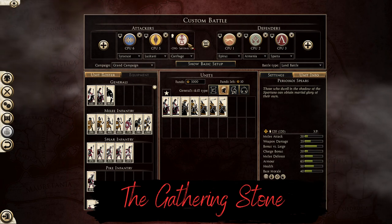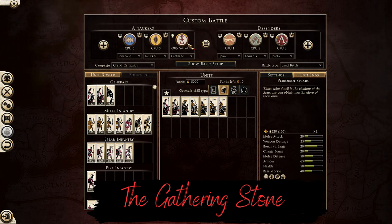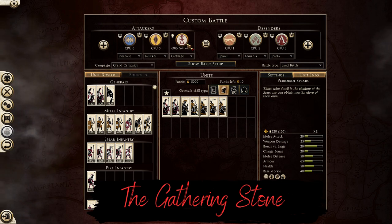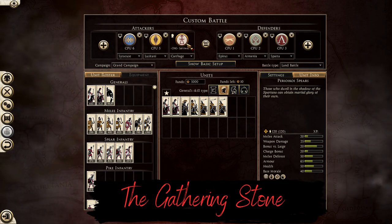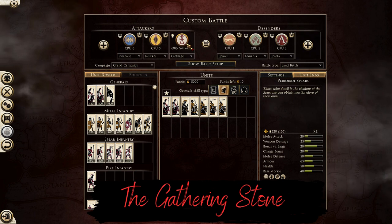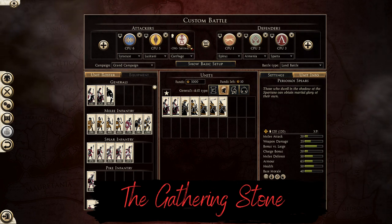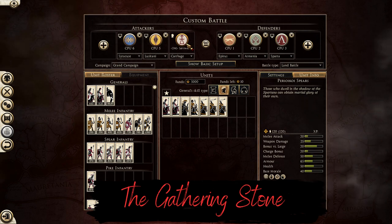Carthage presents to you Hannibal Barca. Hannibal has the following abilities: Thunderbolt and Outmaneuver. Thunderbolt will slow down a patch of units. Outmaneuver will make units around your general in a radius much faster. These two abilities are to reflect the tactical genius of Hannibal of Carthage. By outmaneuvering and trapping out-of-place units, you can cause game-shattering damage.